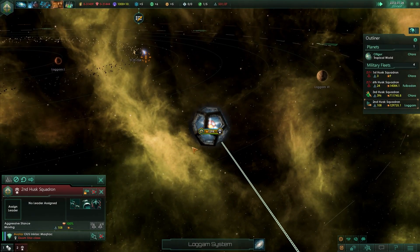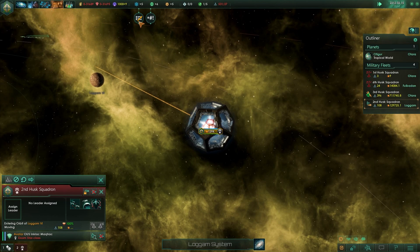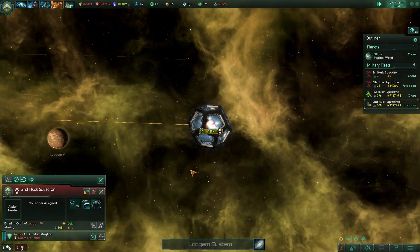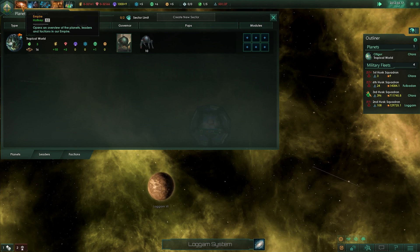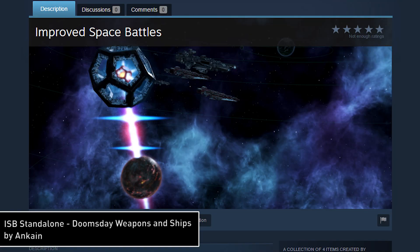The first mod this week is actually the mod that I was teasing yesterday and Wednesday, and due to its size and complexity, it's taken me a bit longer than normal to test and write about it. This mod brings planet-destroying, star-crushing weapons of mass destruction to Stellaris, and as you're about to see, the results are pretty spectacular. This is the mod that everyone has been secretly, and not so secretly, waiting for, and it's called ISB Standalone Doomsday Weapons and Ships by Anne Kane. This mod is a standalone part of the Improved Space Battles group of mods, which we've covered on this series in the past.